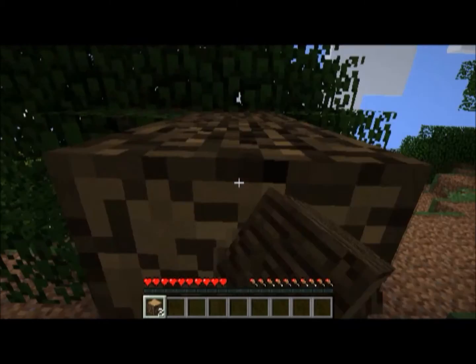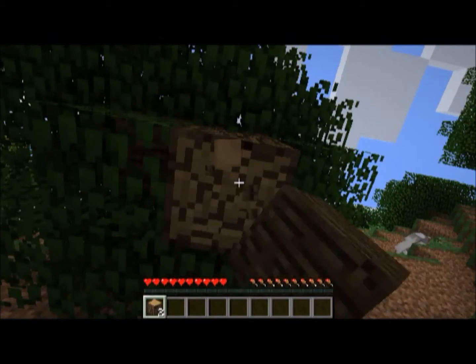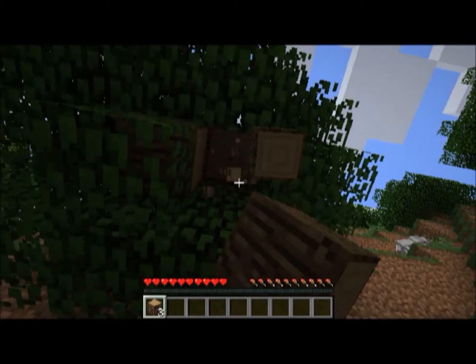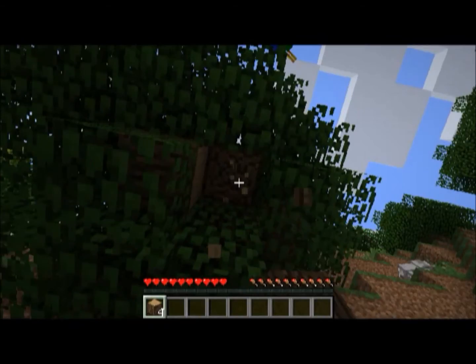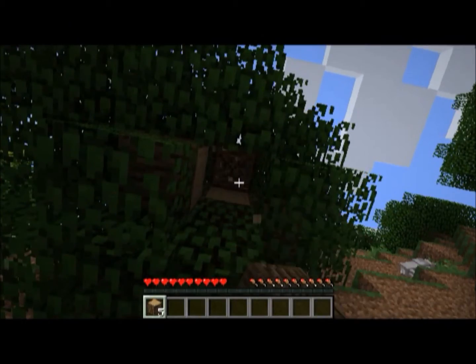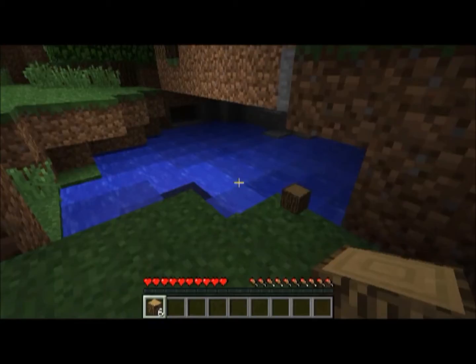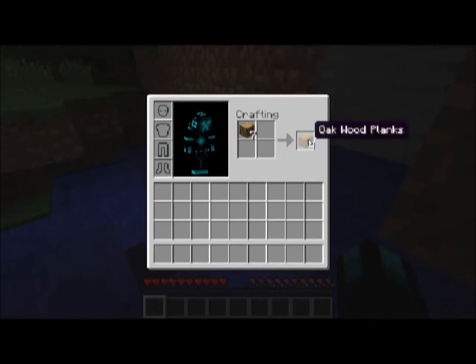We don't need too much — just enough to make a crafting table and a couple of wooden planks. This one row should do; I know there's another row there but we can get that later after we have an axe. I don't want to be doing all that with my hands, it gets super annoying. Let's collect that one piece we missed, make some planks, and go ahead and make a crafting table.